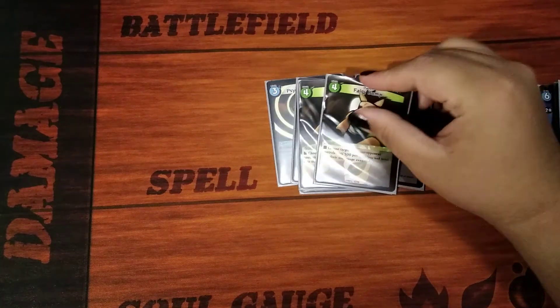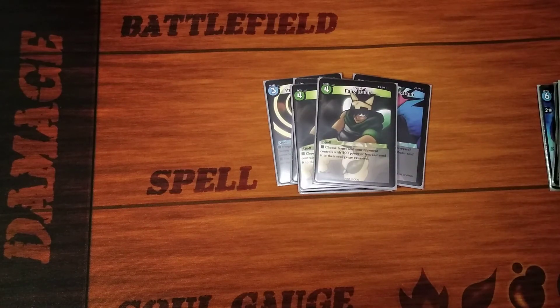Next we have two Fairy Bumps. Fairy Bump is a level four nature spell and this is your low power, low level removal. It forces any souls with 300 power or less your opponent controls back into their soul gauge. So yes, your opponent gets a resource off of it, but it still helps with removal and it clears up their board. It's not bad — I think it's a fair trade, especially for something that you're just throwing together for a quick deck.